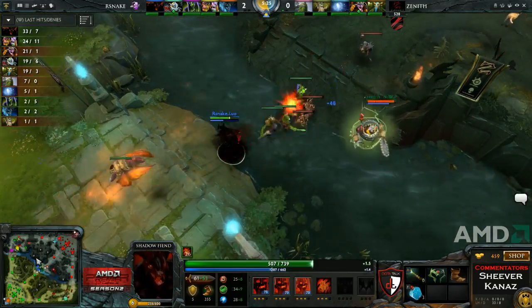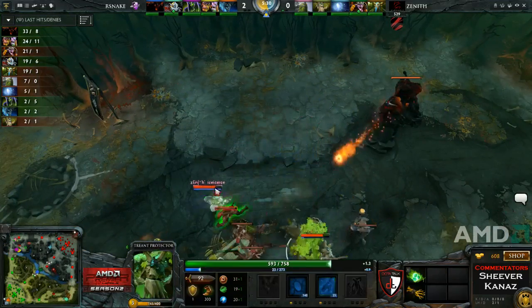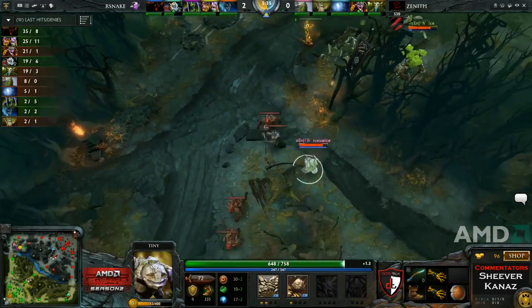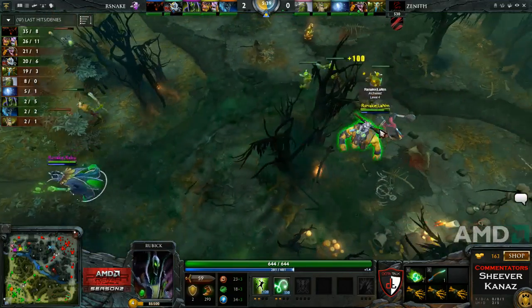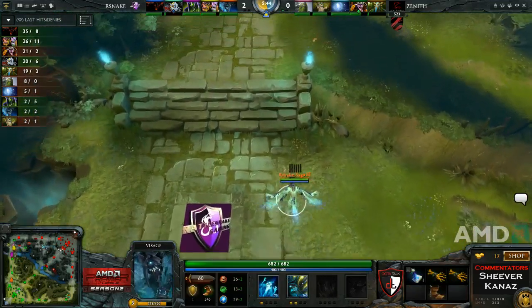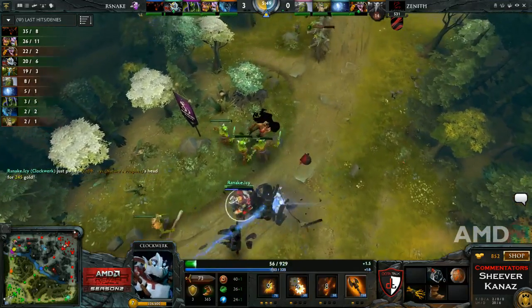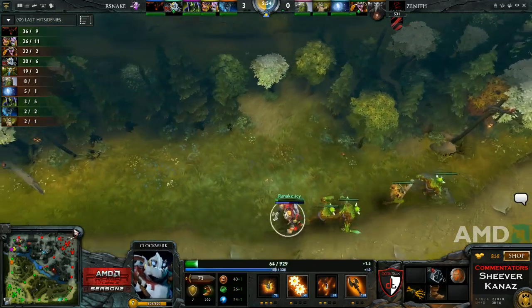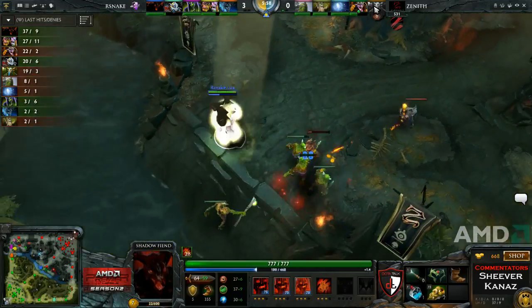He might be able to get a kill if there are rotations, but supports on the top lane are quite far behind on levels so rotations will be tough. The entire tri-lane for Zenith is still level 3, while Rubik is level 4, Lanham is level 4, and that's Clockwork taking down Nature's Prophet again. This time Clockwork gets a bit lower, doesn't have a full bottle or a salve, so he'll walk back to base, but still gets himself a solo kill on Nature's Prophet for the second time.